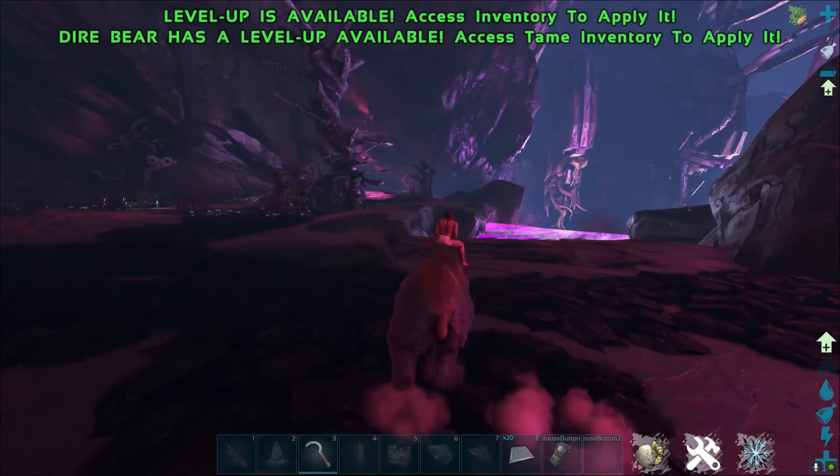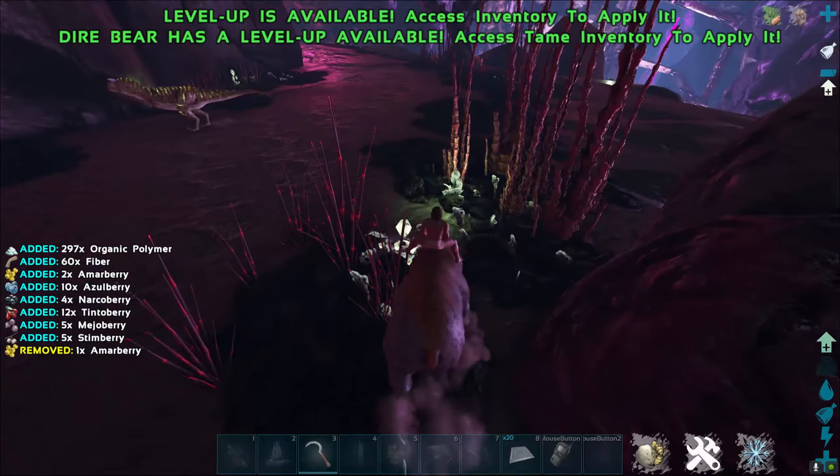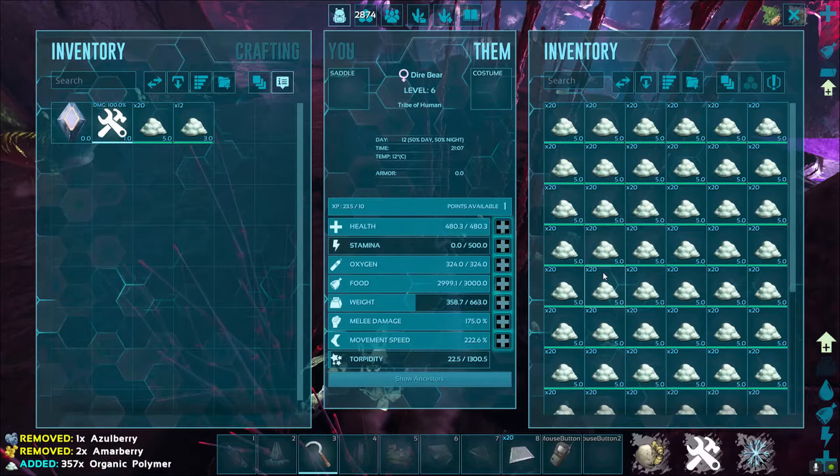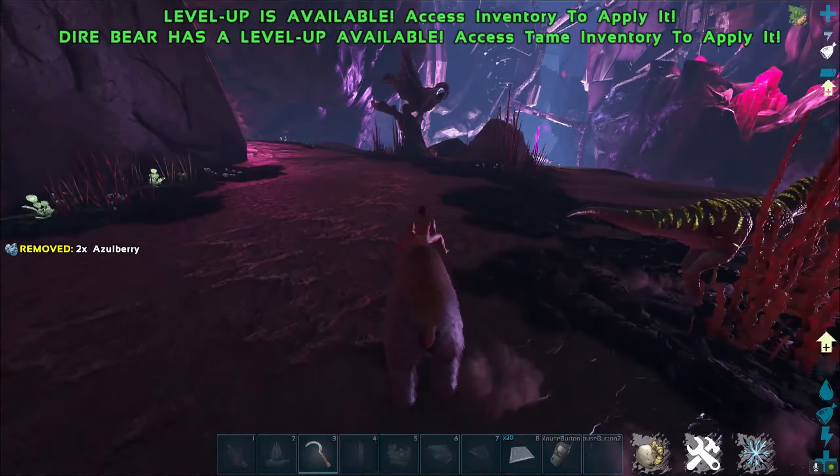Anyway, the method just goes like this. You just run around and grab all the organic polymer that you can. And as you can see, you get filled up very fast, and there are still so many more nodes around you.